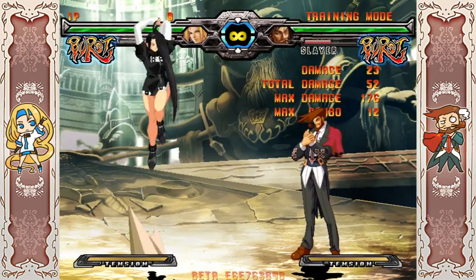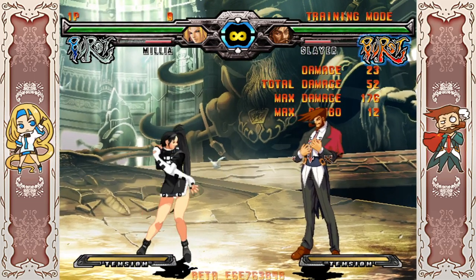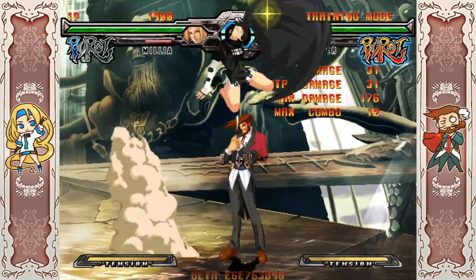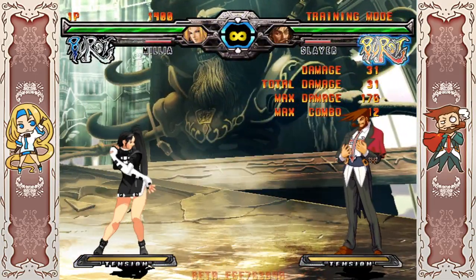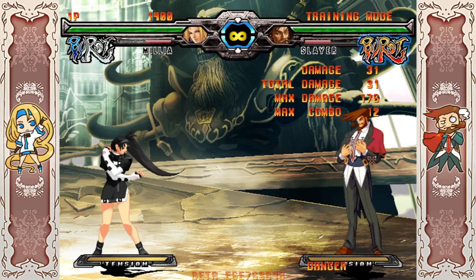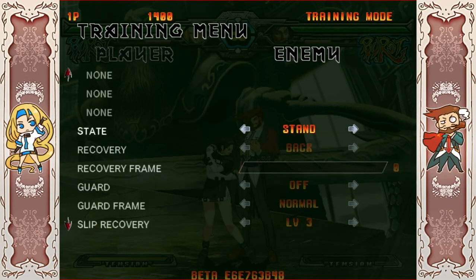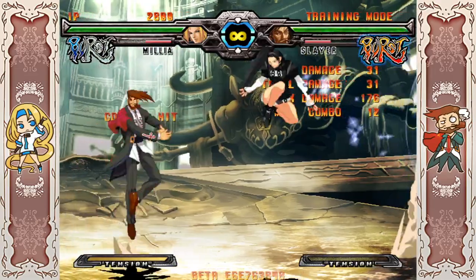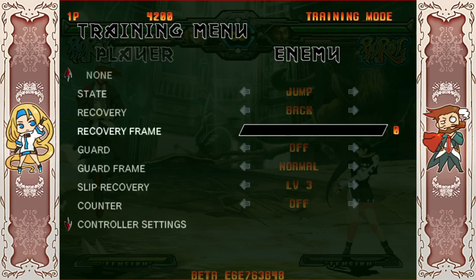Jump H in this game looks like an angel wing. Compared to Xrd Rev 2, it's worse as a jump-in because it doesn't cross up — it doesn't hit behind you. Jump H in this version is mainly a combo tool; you don't really use it in neutral. However, if you hit someone air-to-air with the tip of the angel wing, it's pretty good. And if you hit someone in the air on counter hit, it's completely untechable.